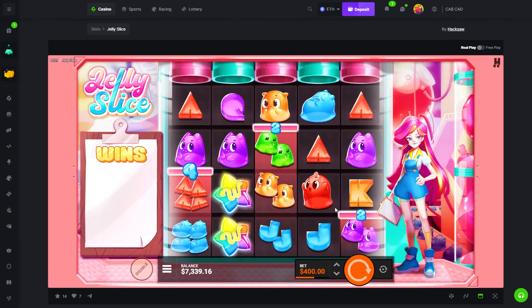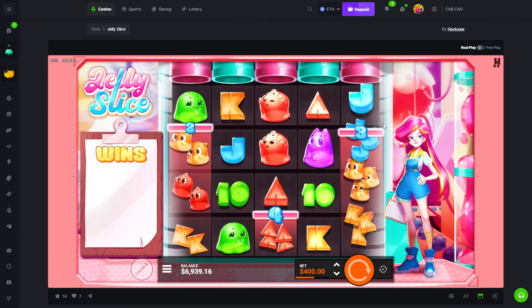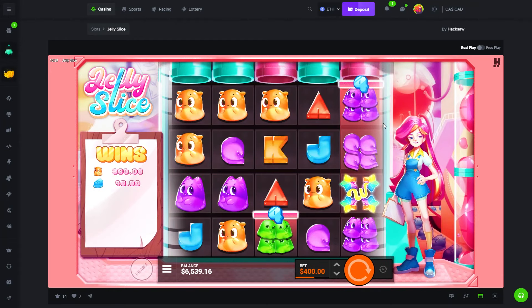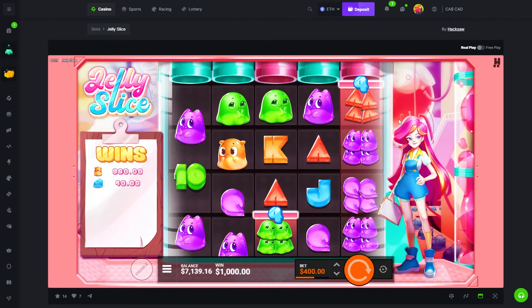Let's try a couple of 400 bets. If we make anything from this then we leave and call it there for today. 960 — that's good. 1k win, clean.